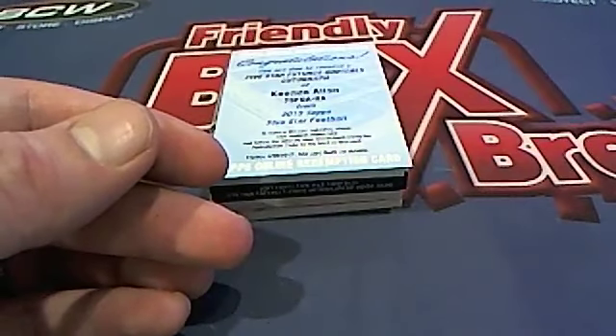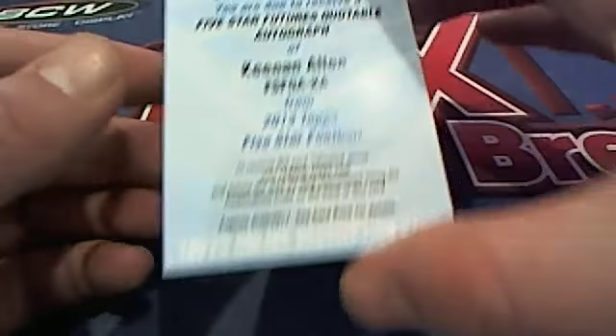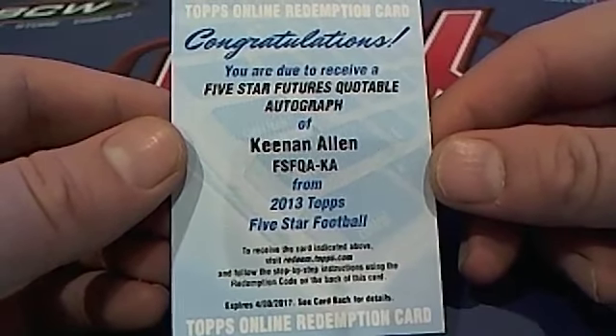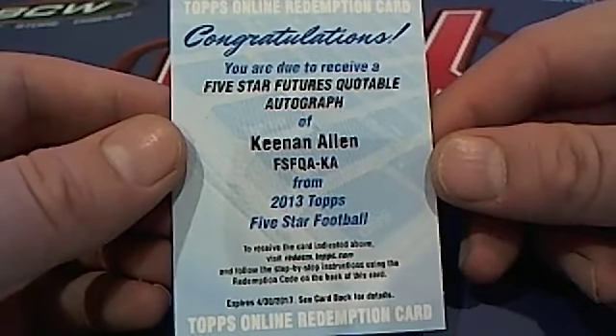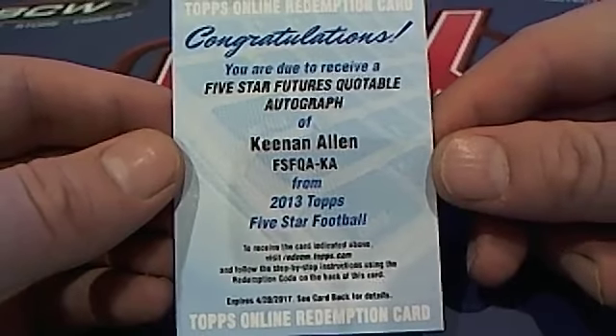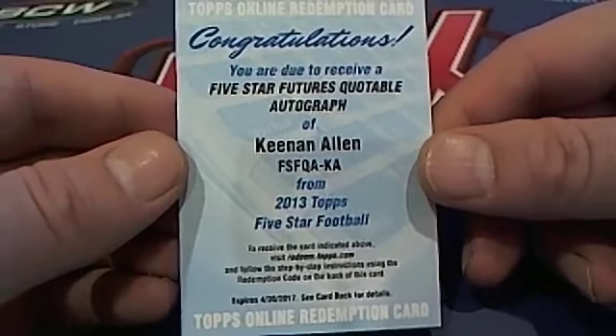Here it is — five star futures quotable autograph. Kenan Allen right here. Unbelievable, for the San Diego Chargers, AFC West. Peter V, that is coming out to you, Peter V.